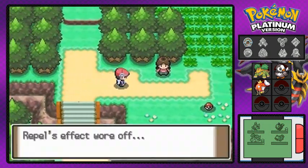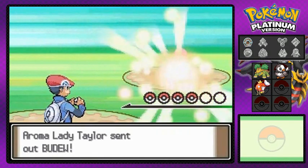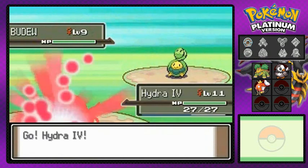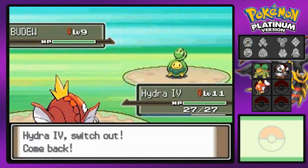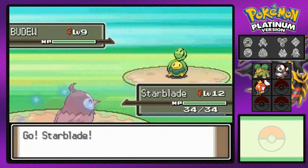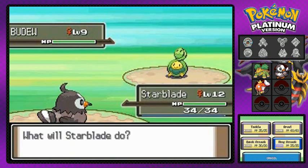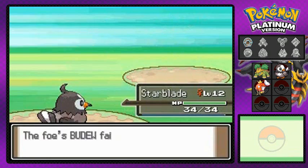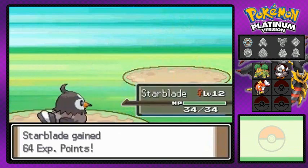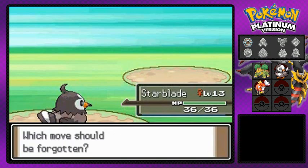I'm tired of seeing a big old Magikarp not do anything. Our first trainer is coming out with a Budew, and Hydra Number Four has no chance because it only knows splash. So I'm gonna go with Starblade and let's see what it can do. Wing attack - eat it, Budew! No more Budew. Thank you for the experience points. Starblade is learning Double Team, so I'll replace Growl with it.